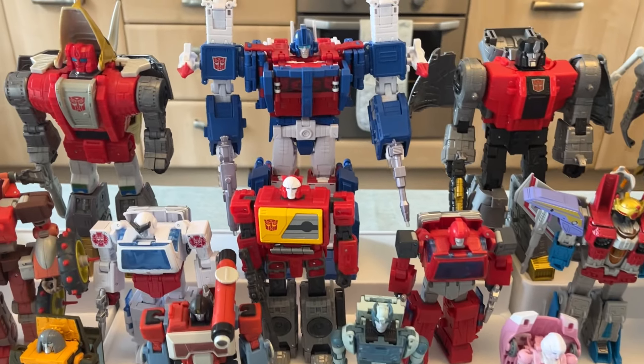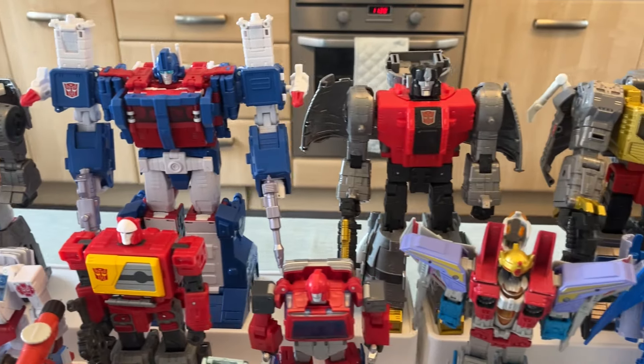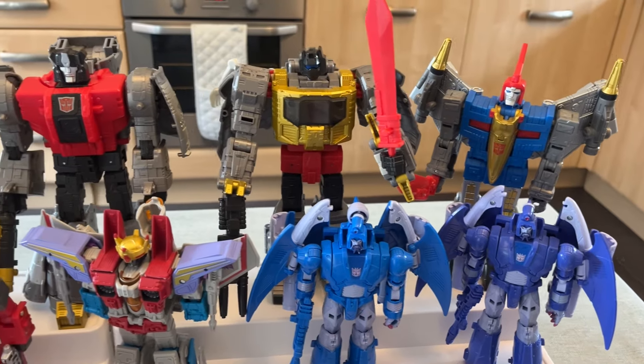We'll start with the Commander Class Ultra Magnus there in the background at the top. We've then got the Dinobots — all five of them, they do look great together. We've of course got Sludge, Grimlock with his sword courtesy of Swoop, and there is indeed Swoop.